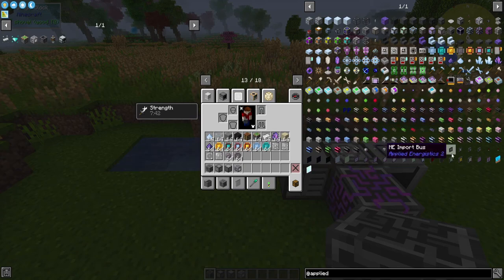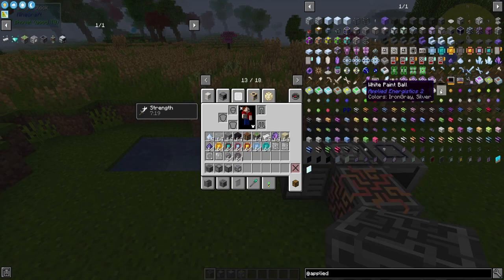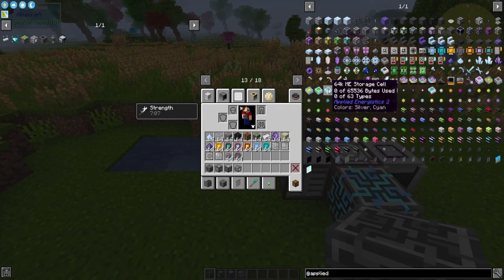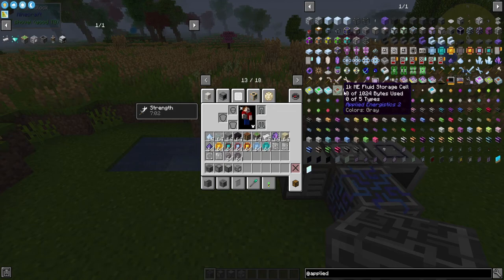If you look through here you can see there's all kinds of cables and terminals and monitors and things like that. The main point of all this is going to be the ME drive, which holds ME storage all the way from 1k — which will hold 63 different types of items and 1024 items total — to 64k, which will hold 63 different types of items and 65,000 items total.